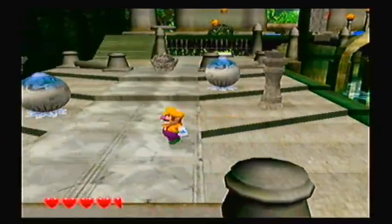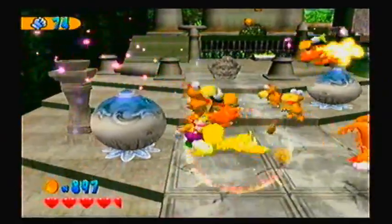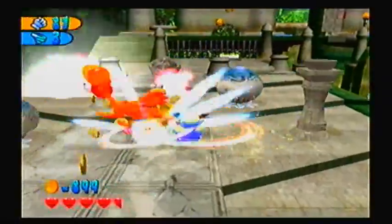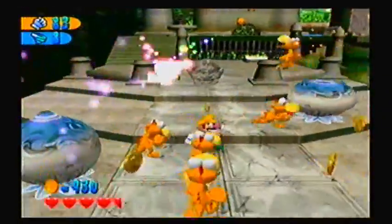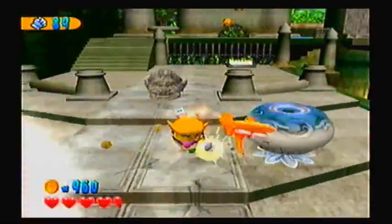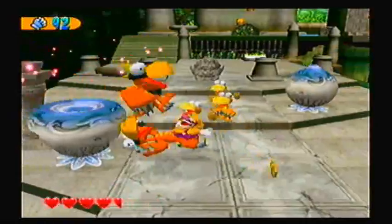I'll just activate that switch. As you can see, these are called Genies. They keep dispensing enemies. You can kill them, but it takes a very, very long time and it's not worth it. They're good for respawning enemies in case you want something to grab, or better yet, extra money — because who turns down money these days?